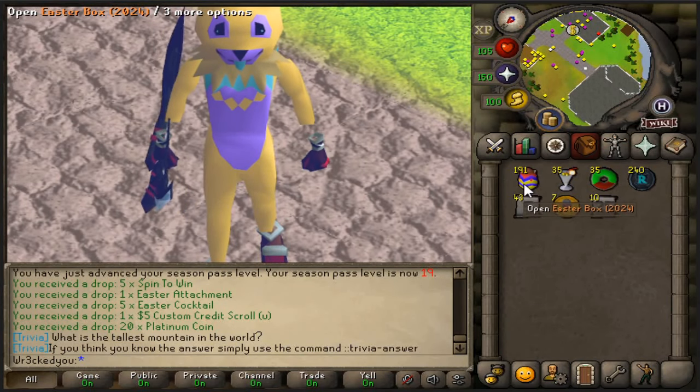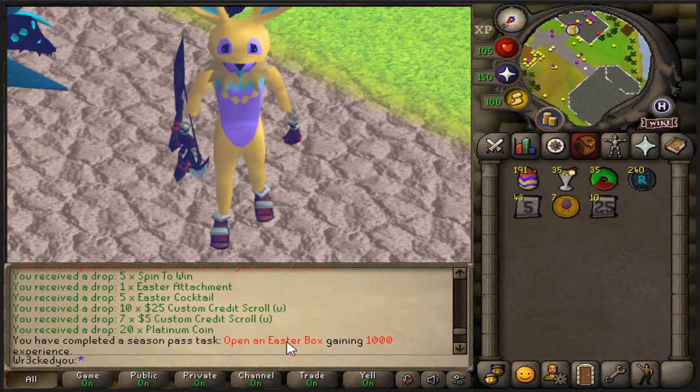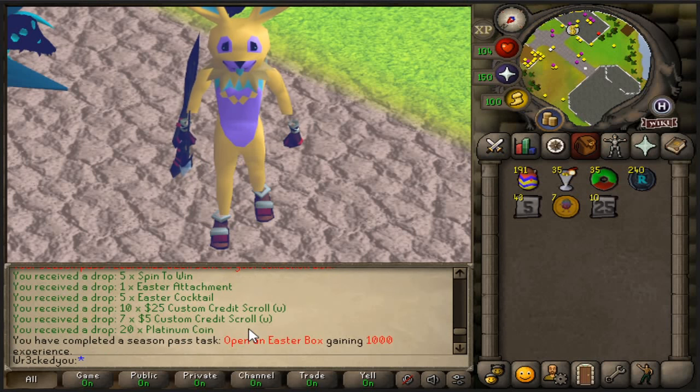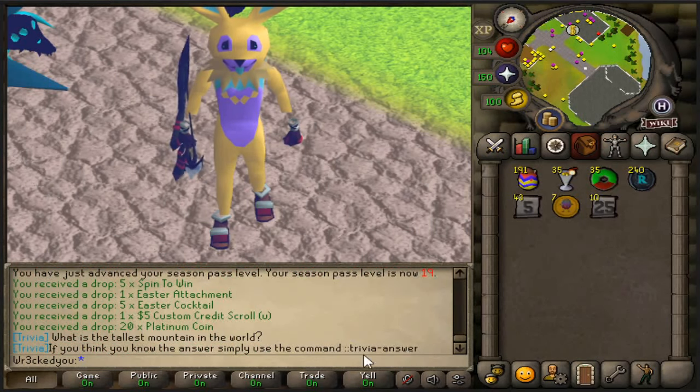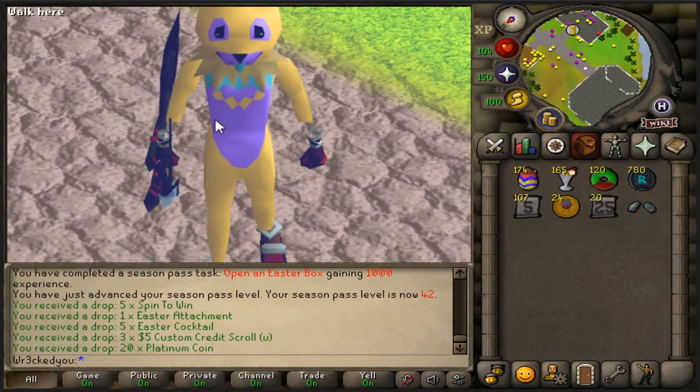We're opening up 200 Easter boxes, which are $10 each — we can get a lot more with the current deals. You can see every one I'm getting spindle ends, Easter attachment, cocktail, custom credit scrolls, and platinum coins. But of course there's a chance at the really OP rewards, which I'm going for right now. And just like that — Easter gloves! Already, that's actually huge.